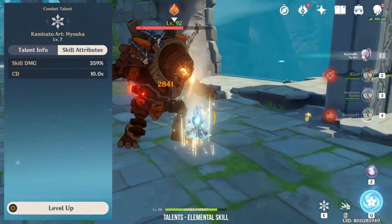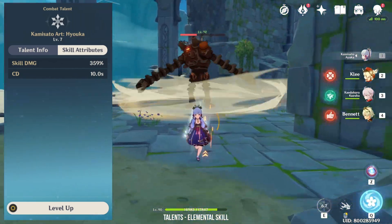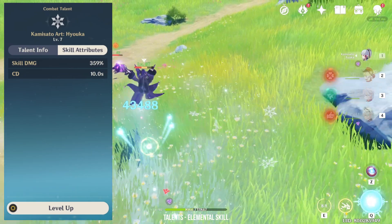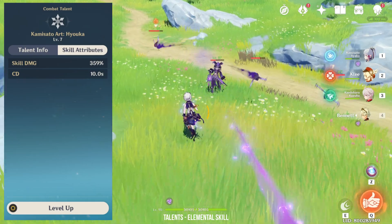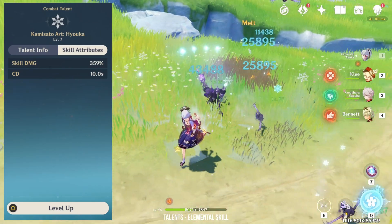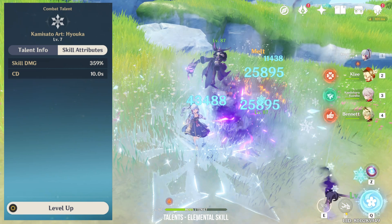Although Ayaka's dash triggers melt when she pops up, the pyro status on the enemy is not removed immediately. This allows a quick melt before using normal attacks, and this has to do with elemental gauge theory. Bennett's elemental skill applies 4 units of pyro, while Ayaka's dash applies too little cryo to remove the pyro status even after triggering melt. On screen you see me hit for 43k — that's the melt damage. Without melt, I'm only hitting for 25k.